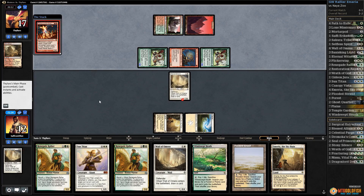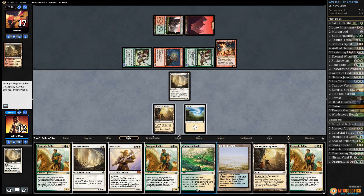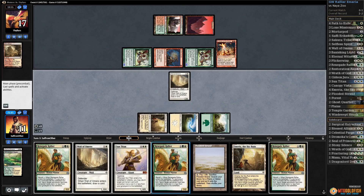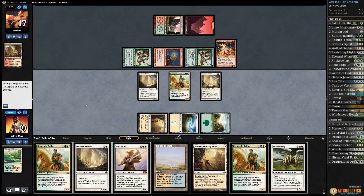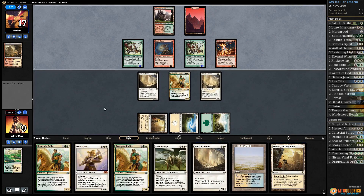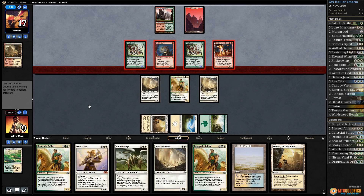Opponent has Eidolon of the Great Revel — that's annoying. Windswept Heath, crack it — this puts us to nine. I wish we had a way to gain life. Get a Forest. Renegade Rallier, down to nine, get back a Wall of Omens, draw a card. Yeah the Eidolon is really punishing us. Pass the turn, opponent's going to leave back the Eidolon.